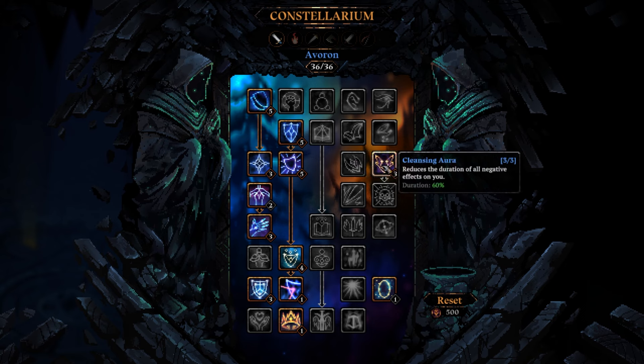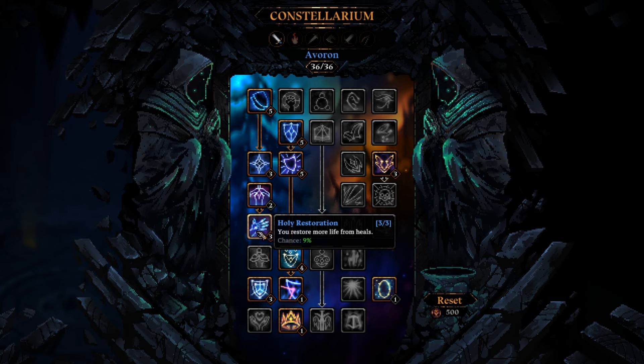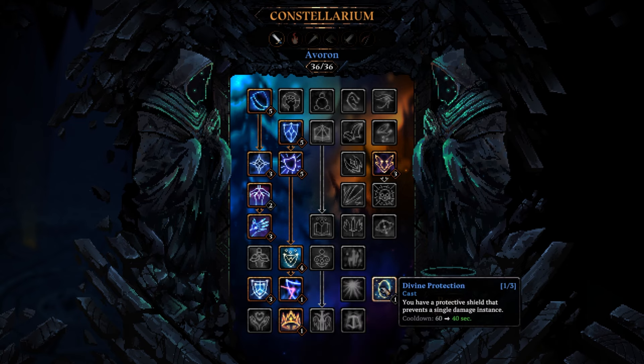We have a lot of defensive stats and some blocking things. Reduce the rate of all negative effects on me by 60%, which is really good for the new Desert level. Reduce damage taken, increase life by 2 out of 5, so it's over 8% right now. We restore more life from heals, 9%, and some blocking things. Damage is increased for every 100 normal, so we get plus 2%. Overall, pretty good.